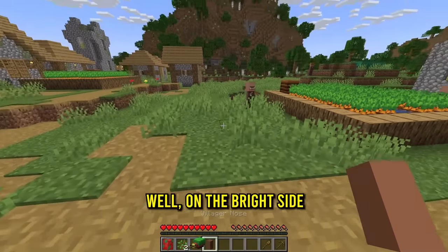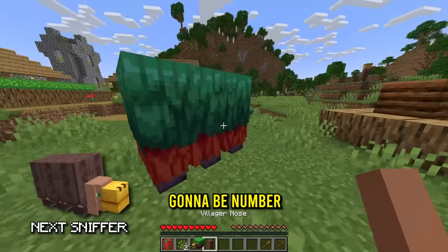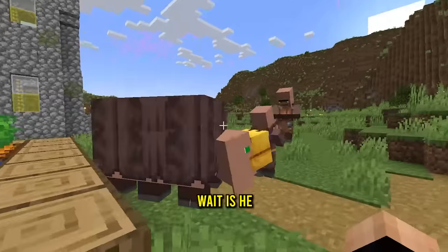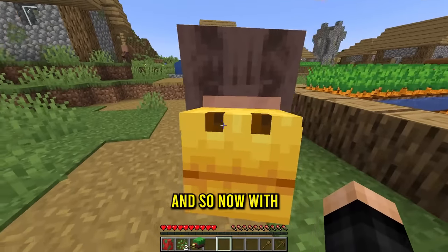With the wooden sword sniffer, let's try on a villager. Do I just slice you? Oh, we got his nose - I'm so sorry buddy. On the bright side, with the nose we can go ahead and lay down another sniffer egg, and this is gonna be number two out of 100. Right-click with the egg and we get the villager sniffer! That guy is terrified - wait, is he killing the villager? Oh my gosh, okay, he has to calm down.